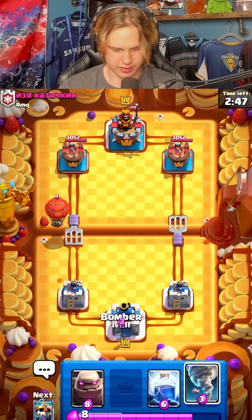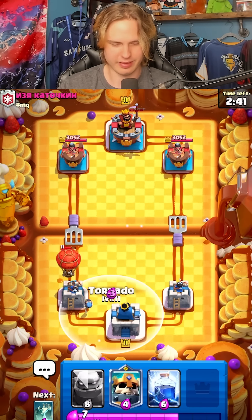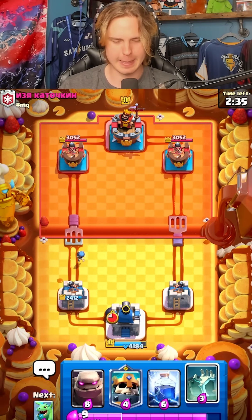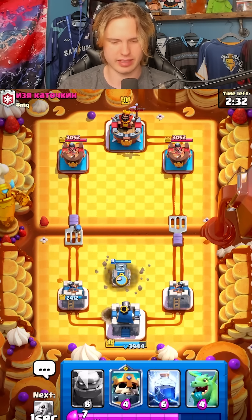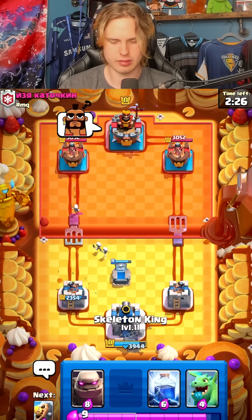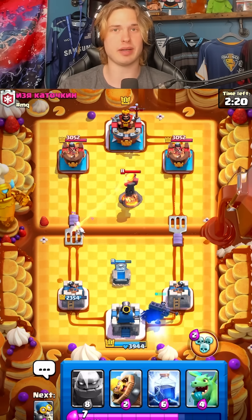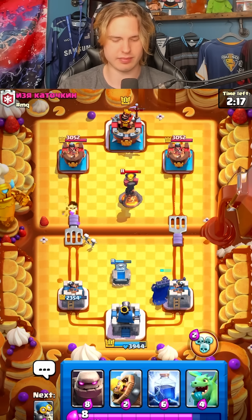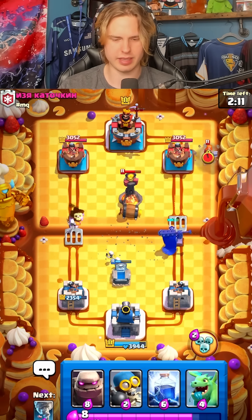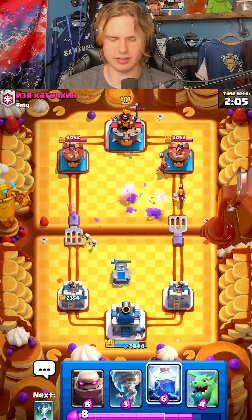He goes for a balloon — let's go for a tornado to pull this to my king tower, that's the best I can do in that situation. Then we're gonna go for tombstone I guess because I don't really have a better play. Berry is gonna get logged. Let's go for skeleton king in the back — tombstone is covering the left. He goes for an inferno tower, so he probably has like a quick-cycle loon since he has inferno.